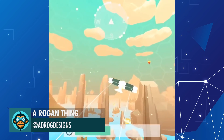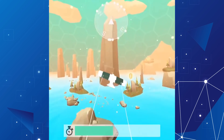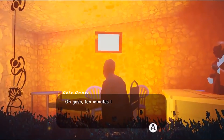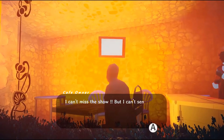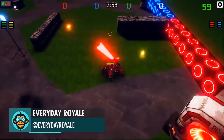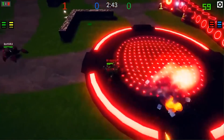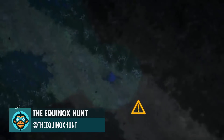Added a radar to help locate collectibles by Arogan Thing. Small update of a mouse game by Lucy. Kylo Ren lightsaber in a battle royale game by Every Day Royale. Finally have the mechanic known as last position by the Equinox Hunt.